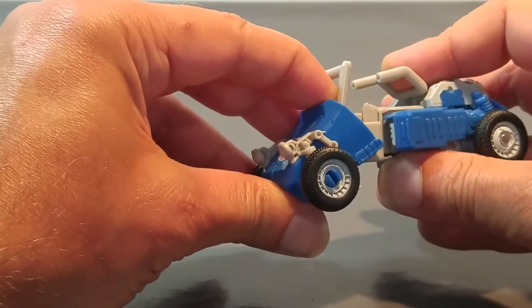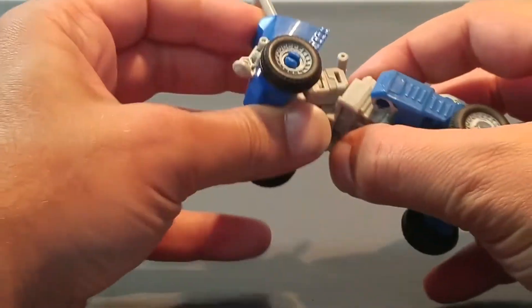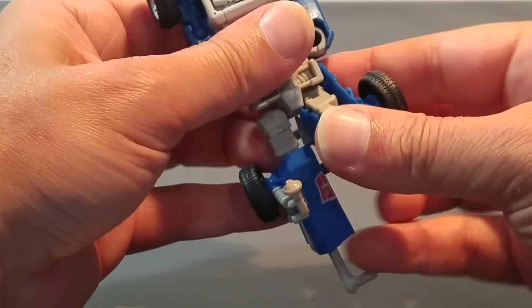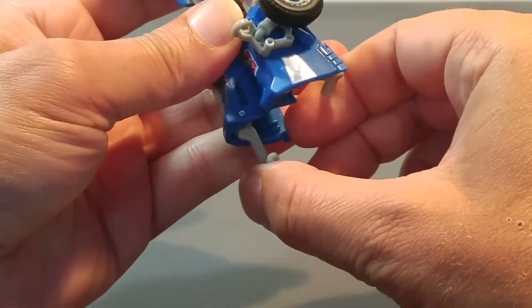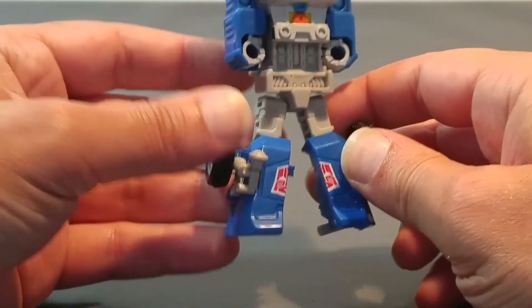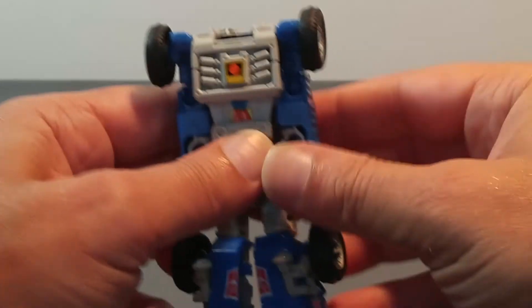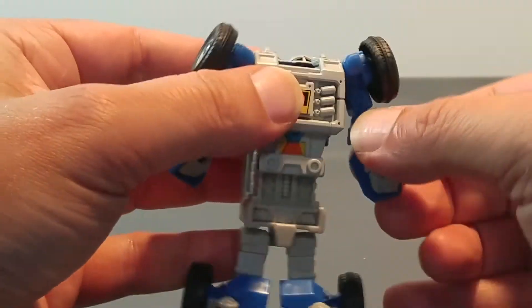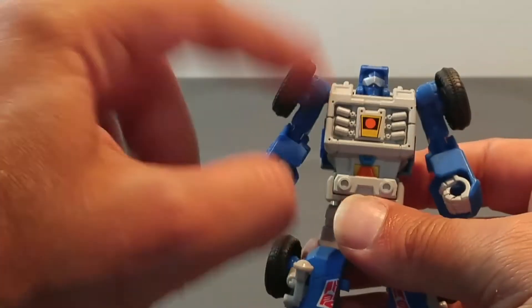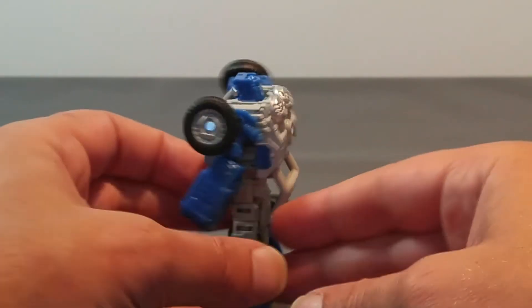Tout d'abord, vous allez prendre cette partie-là, la déclipser ici. Ensuite, séparer ces deux pièces qui vont venir former respectivement les jambes de notre Beachcomber. Ensuite, vous rentrez ces parties au niveau des pieds et des talons. Ensuite, vous déclipsez les bras. Dernière étape : vous exercez une pression comme ceci de façon à libérer le visage. Et voici, mesdames et messieurs, Beachcomber transformé !